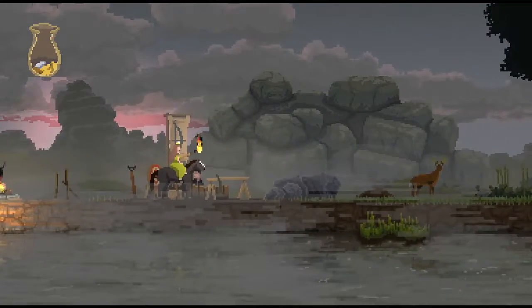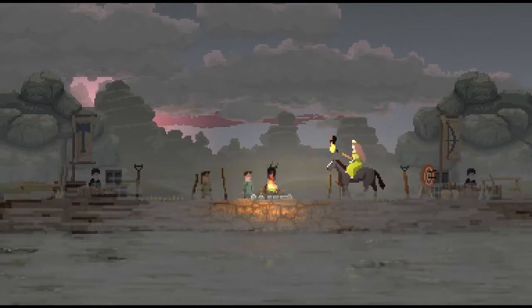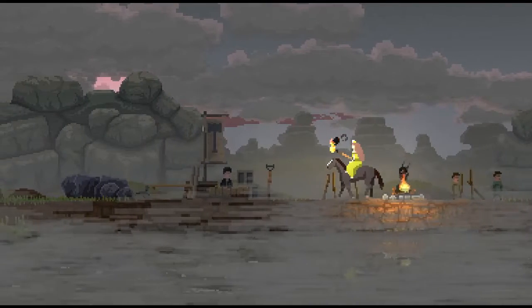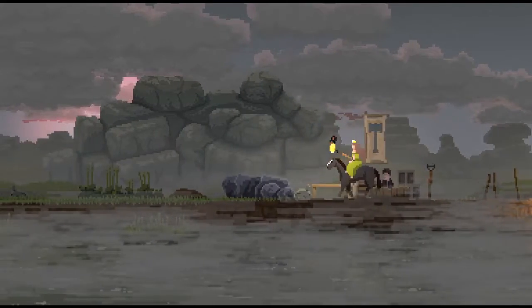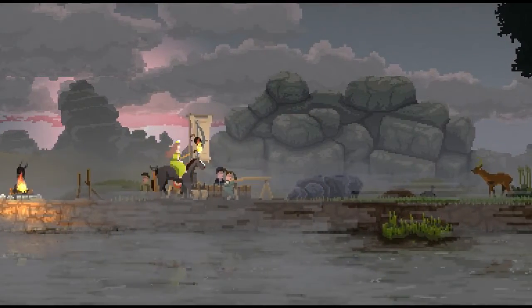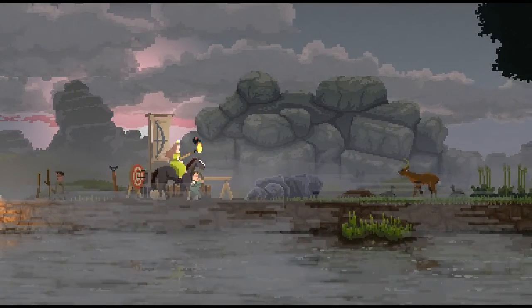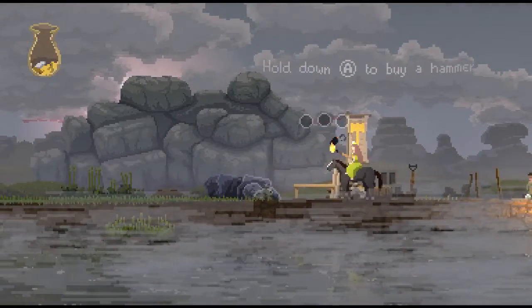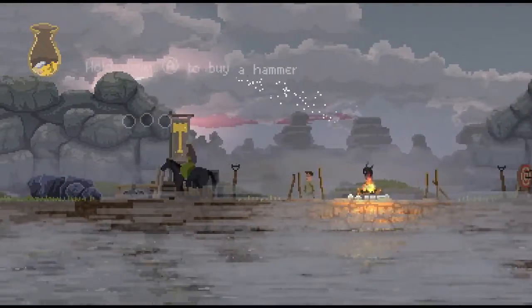I just built a bow and arrow there. What happens is our recruits will pick up whatever tool they run into first, and that will be their job. So you'll see this recruit — right away picks up a bow and arrow and starts hunting. This right here is the place where we can assign builders, so you've got a hammer that appears, and this recruit is going to be a worker.